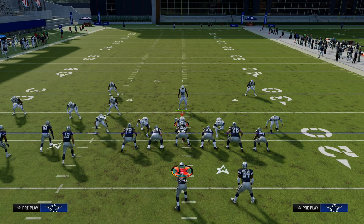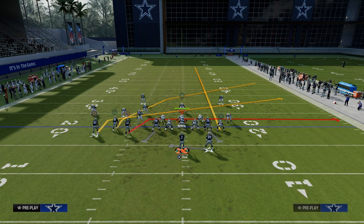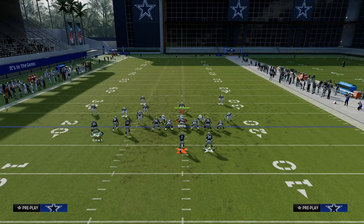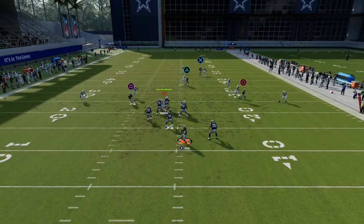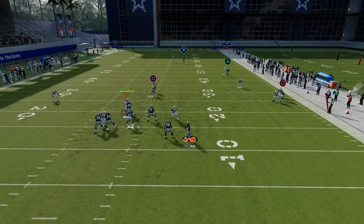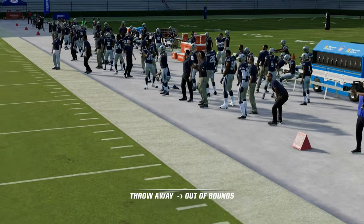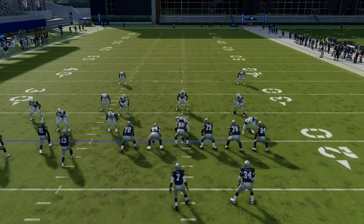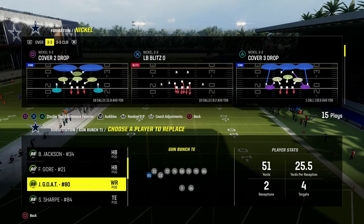The setup for this play is we're going to drag our inside Bunch receiver, streak our tight end, and slant our outside Bunch receiver. We're going to motion him out and as soon as he moves, we're going to snap the ball. And basically what you're going to see is they absolutely ran their routes like crazy people right there, so I'm going to take Frank Gore out of the game because Frank Gore should never be on the field.